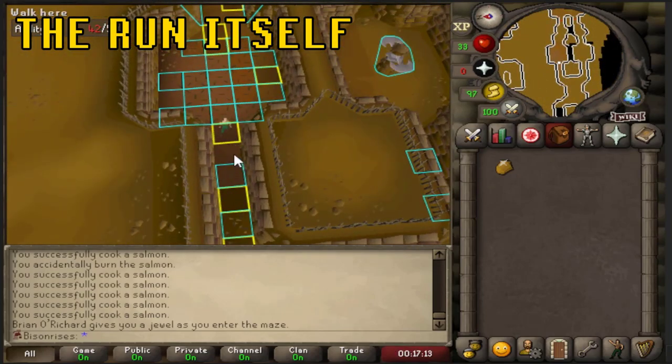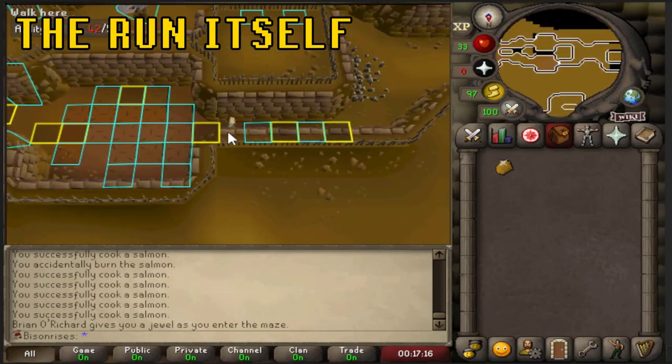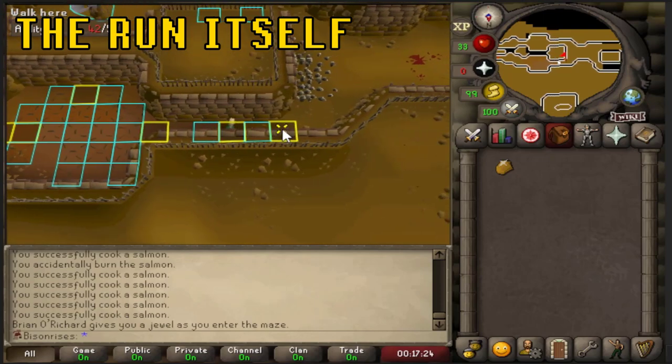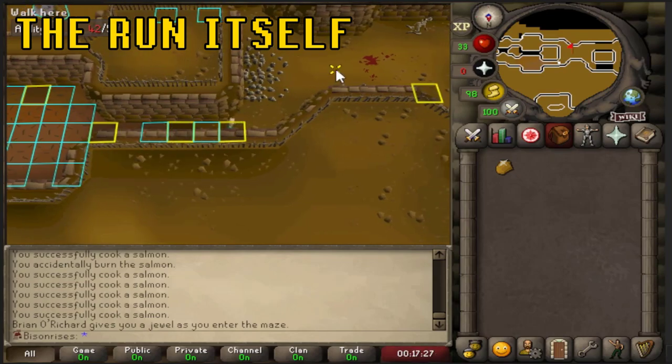For this room, you can do it from either this tile or that tile — both work, but I like to do it from this one just to be safe. Click to the middle, then to the end, and that bypasses the two traps here.